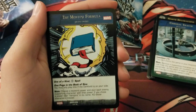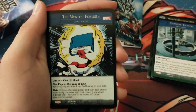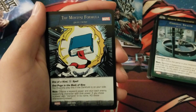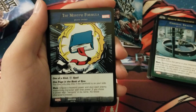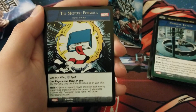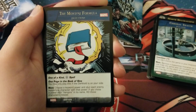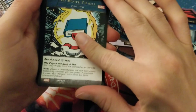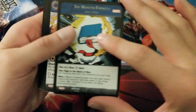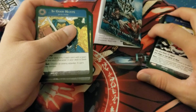Here's a really interesting card — the Montesi Formula. It's a one-of-a-kind blue spell Marvel plot twist. It has One Page in the Book of Sins: you may only play this if Darkhold is on your side. Main: choose a keyword power and stun each enemy supporting character with that power; if you choose a power with 'vampire' in its name, KO those characters instead. It synergizes with the Darkhold — two one-of-a-kind cards needed, but both are searchable: you grab this with Wong and the Darkhold with Wakanda.